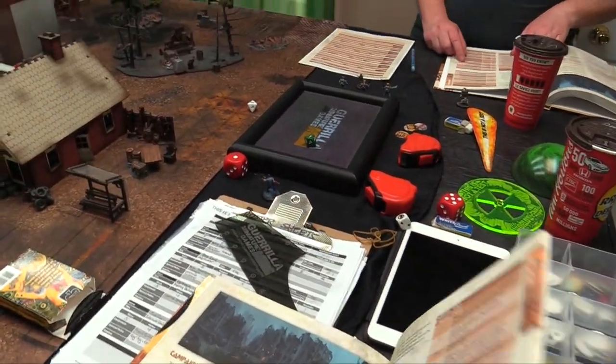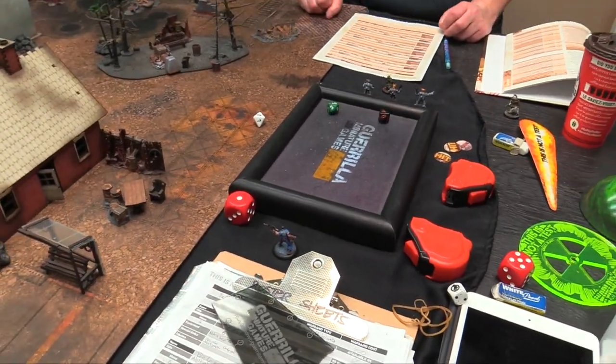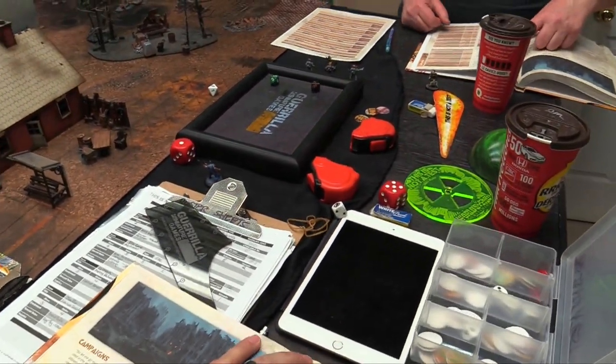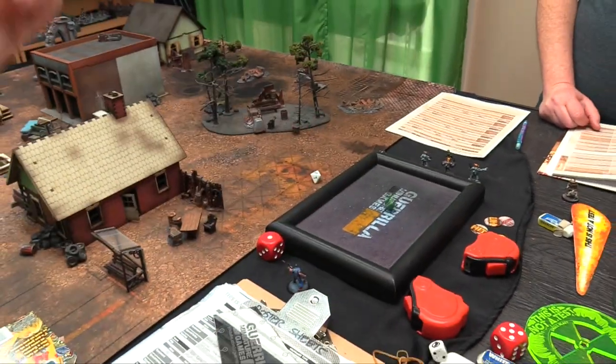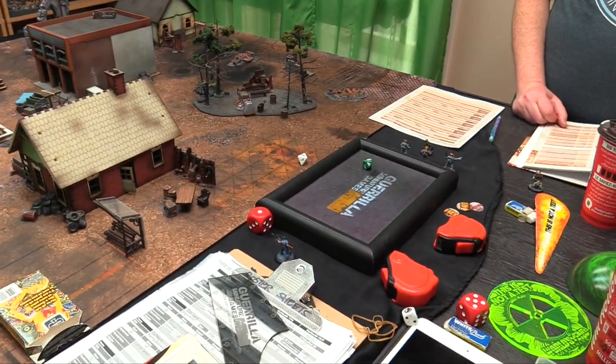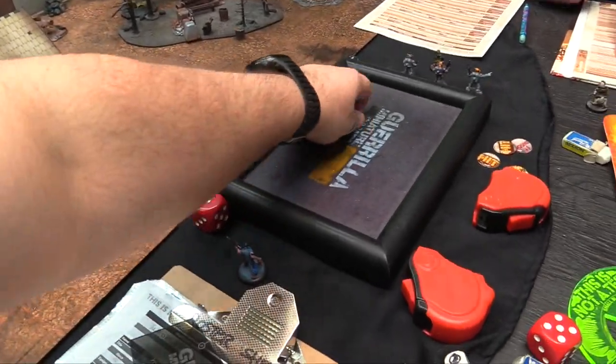End of game — resolving injuries. Joe Rowe got shot a lot with lasers — rolls a 6 on the survival table — banged up, minus 1 penalty for the next campaign game but gets to take part. He goes back to the war band.